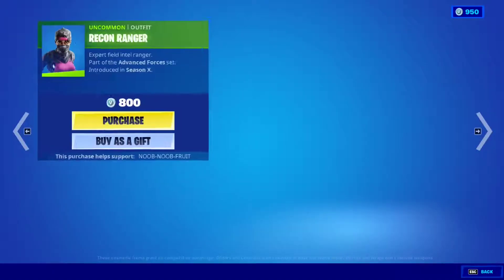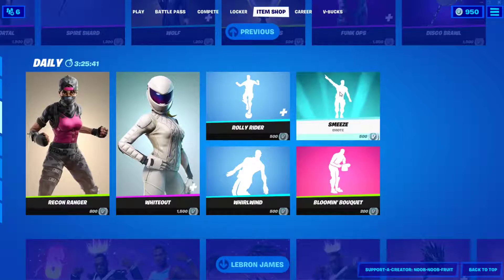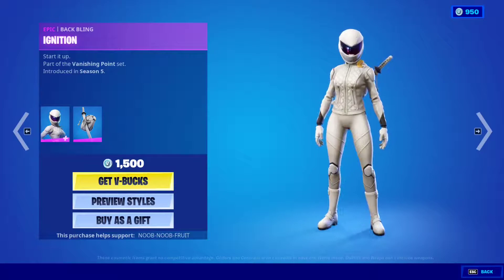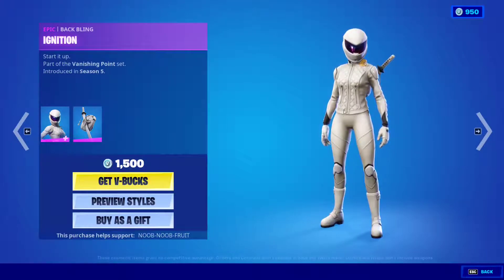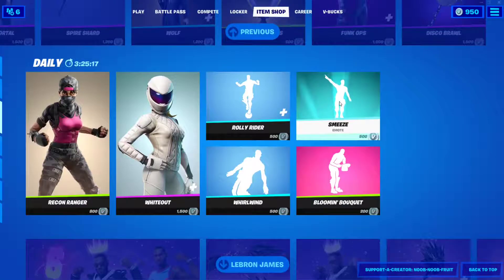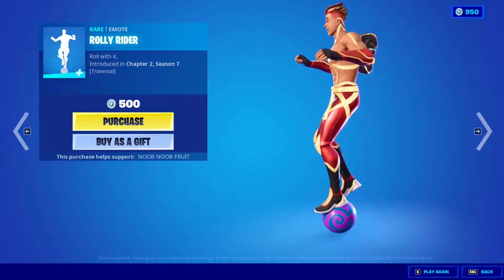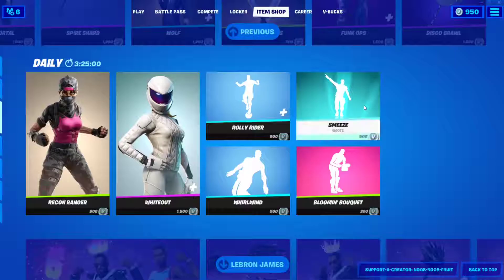For the daily items we have the Recon Rager skin — very nice, kind of love the pink body shield. Then we have the White Out skin — absolutely love this one. It reminds me of the drift movie from Japan; I think there was a white motorcycle character. I'm nostalgic to that. It also has a katana, and as you guys know I love katanas. Then we have the Rolly Rider, a traversal emote — you'll literally be traversing the map on top of a little ball, though it doesn't show how you actually roll it.